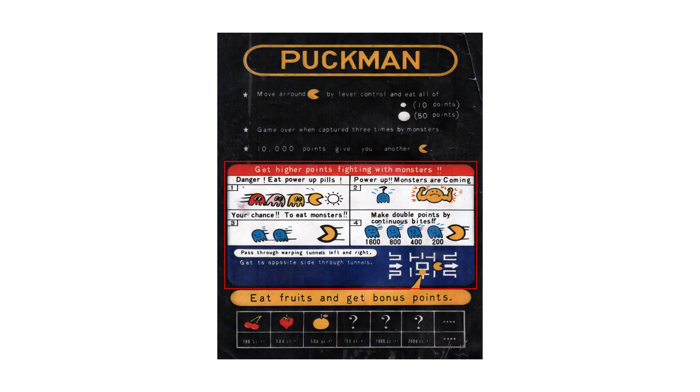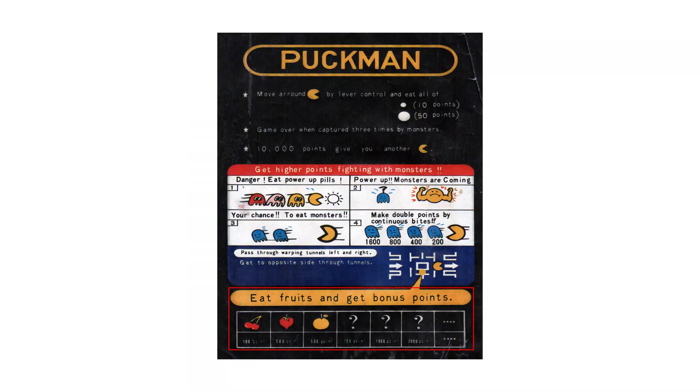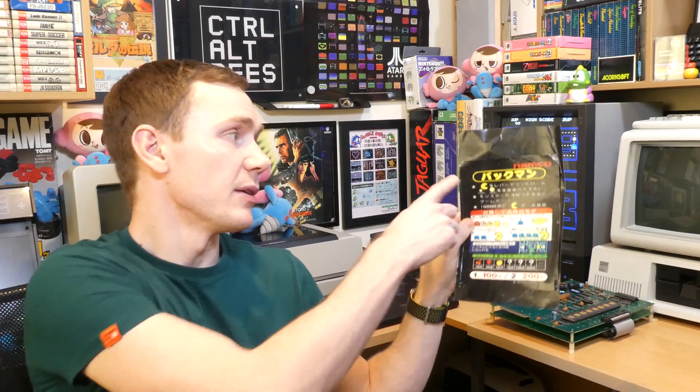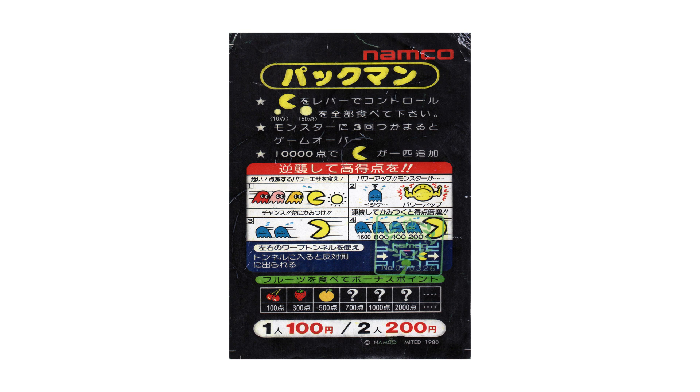I love the hand-drawn artwork on this one. "Get higher points fighting with monsters! Make double points by continuous bites!" And of course it shows how to walk through the tunnels and so on. Of course we all know how Pac-Man works by now, but it would have been a really novel thing back in those days. And then this bottom section about all of the bonus fruits. My PCB also came with this Japanese version of the leaflet, which has the original Pac-U-Man name across the top. Other than that it's pretty much the same apart from the prices on the bottom — 100 yen for a one-player game or 200 yen for two players.